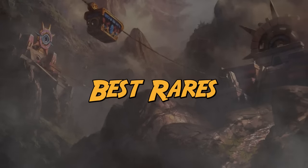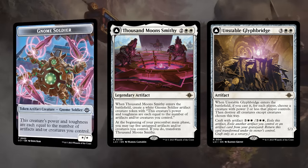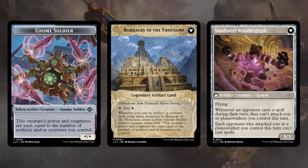Now we can talk about the best rares outside of the gods. In white there's the reprint of Resplendent Angel — once you activate it you can start making angel tokens pretty easily and make it impossible for the opponent to race. Thousand Moons Smithy makes a large token that grows with the number of artifacts and creatures you control, and can also transform to generate even more tokens. And Unstable Glyph Bridge is kind of a pseudo-sweeper that can also transform into a powerful flyer that makes it hard for the opponent to do much of anything.